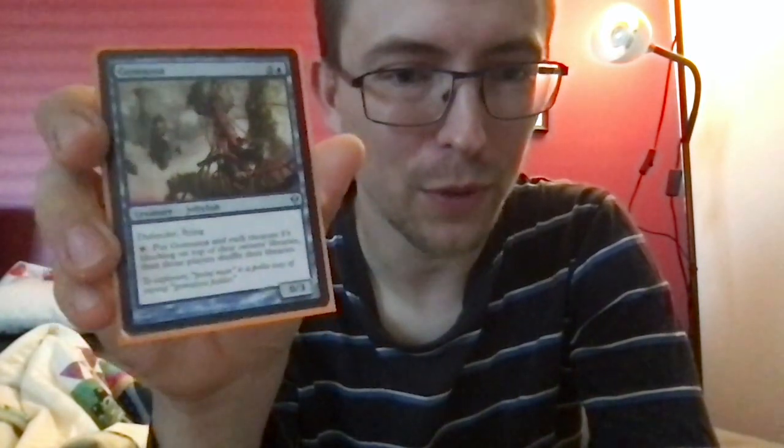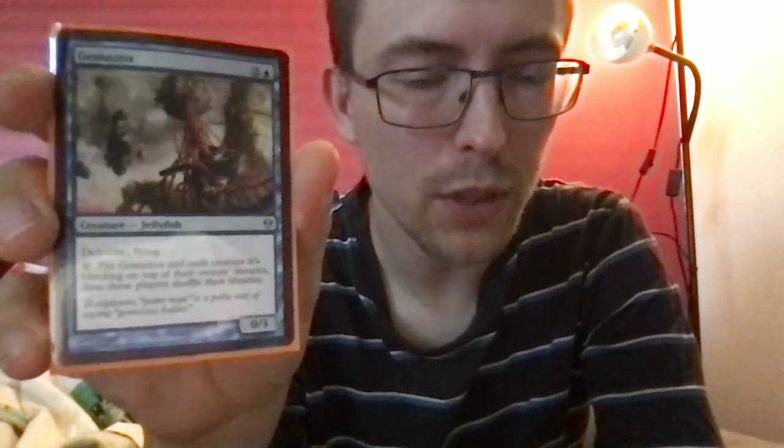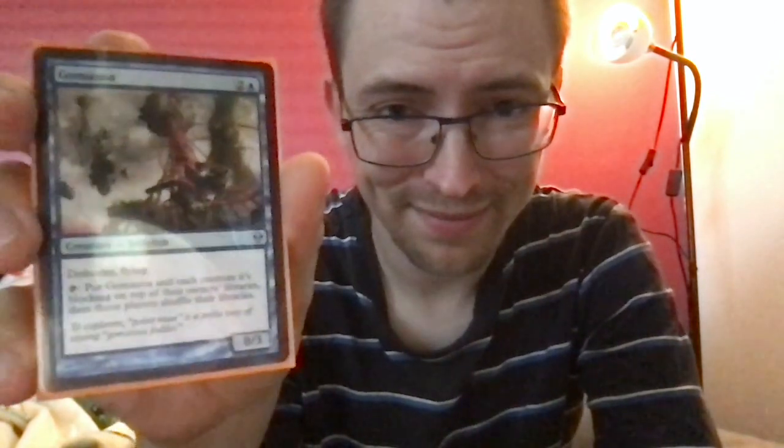Gomozoa — I love this card. Two and a blue for a 0/3 jellyfish with defender and flying. Tap: put Gomozoa and each creature it is blocking on top of their owners' libraries, then those players shuffle their libraries. Whatever this blocks is going away — you are not seeing it anymore. It's an answer to a creature, once. But people know you have it since it's on the board.